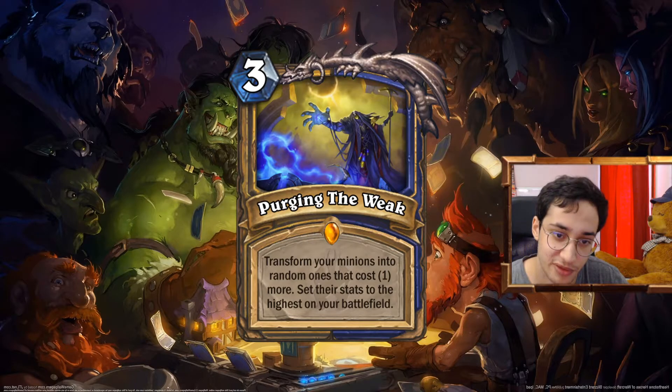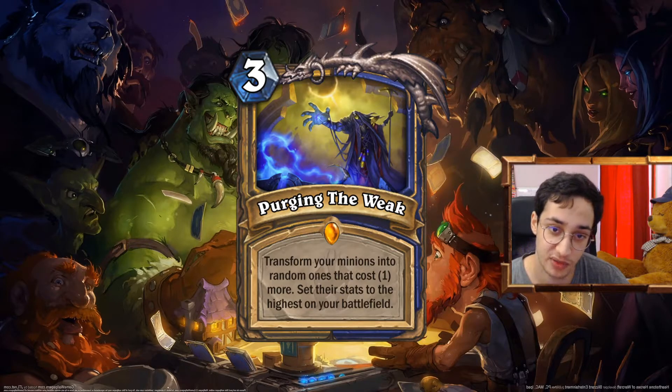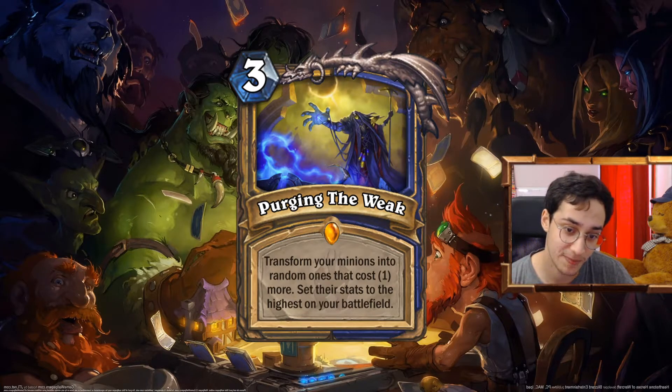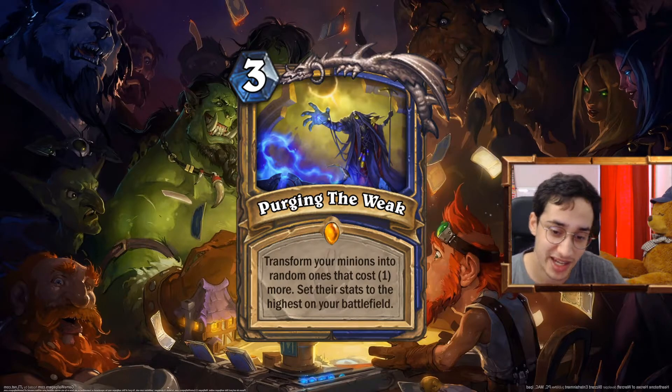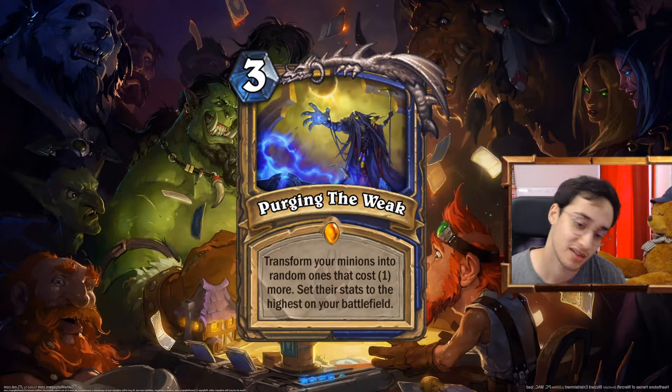Purging the Weak: 3 mana legendary spell for Paladin and Shaman. Transform your minions into ones that cost one more, and set the stats to the highest on your battlefield. So this is a way to purge all the low rolls you can get from an evolve effect. Is it busted? Maybe. I didn't want to put it at 4 because it would be too slow, and not at 2 because that would be Omega busted. You're always going to have some big stuff, so the higher rolls are going to be more important — it lifts up the average but maybe raises the variance too high. The Shaman part transforms your minions into random ones, and the Paladin part comes in to set all the stats to the same. That was the idea.